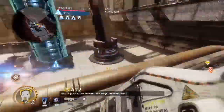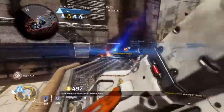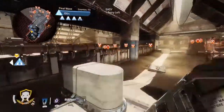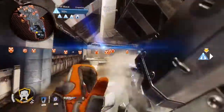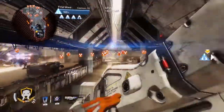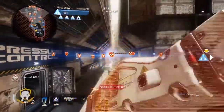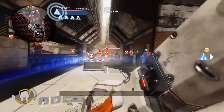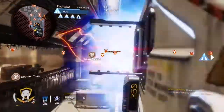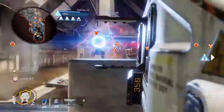One thing I must say is that when going up against IMC grunts, I would recommend using your primary to kill them, as the Thunderbolt won't kill them outright and requires at least a direct hit or two. To speed up the process, use your grenade to stun them for a few seconds and do a bit of damage, then use your pistol to finish them off or melee them outright. The Thunderbolt does do a lot of damage against robotic AIs like Reapers and Spectres, so you'll have a better chance using it against those groups.